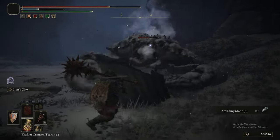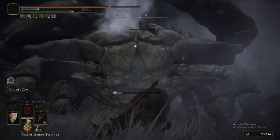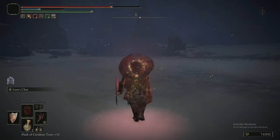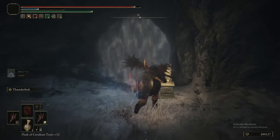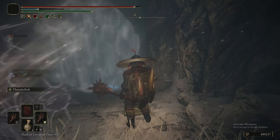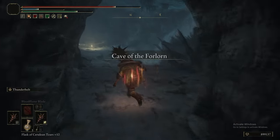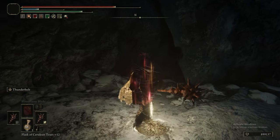Just head up next to the rock, quit out, and load back in. To stop you getting stuck in geometry — like if you break a box — it will break every breakable item around you when you load back into the game. So theoretically that includes the statues as well, and when you load back in it should break the statue so you can get the smithing stones inside. It doesn't work with every object, but it's worth trying.